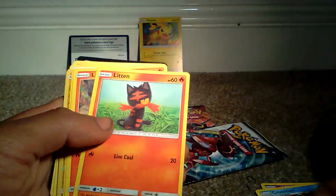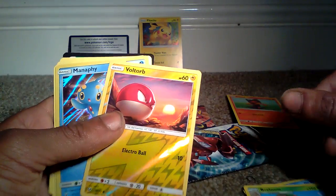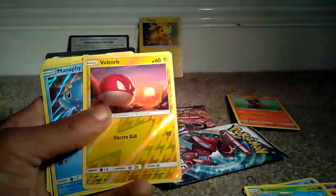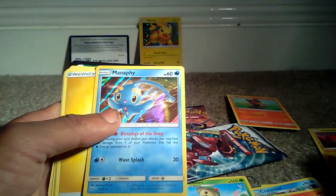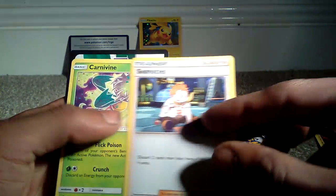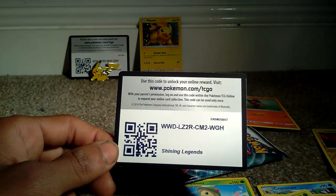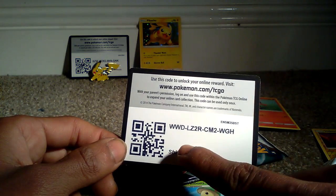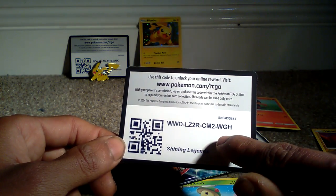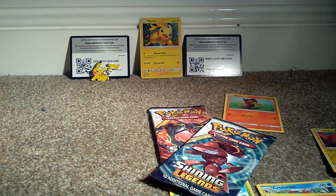So we got Golett, Croagunk, Litten - which is the fire starter - Ludicolo, Breloom. We got a Voltorb, which is a Gen 1 shiny, so that's always cool. Manaphy, which is a Legendary - I've got several of these. An Electric Energy, a Trainer Lillie, and a Carvine which has 100 health points. We didn't get any GXs or EXs in that pack, but it was pretty decent. The code for this pack is WWDLZ2RCM2WGH.